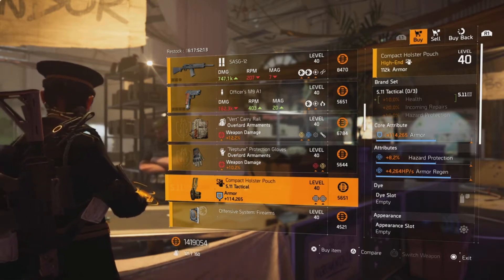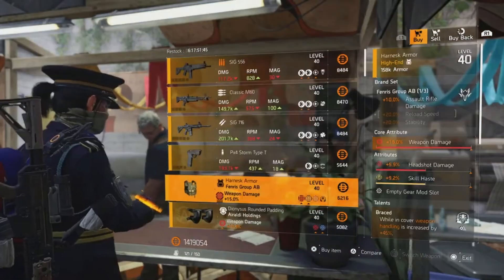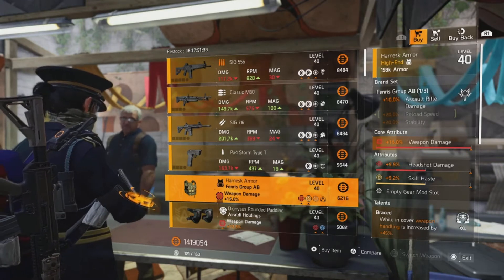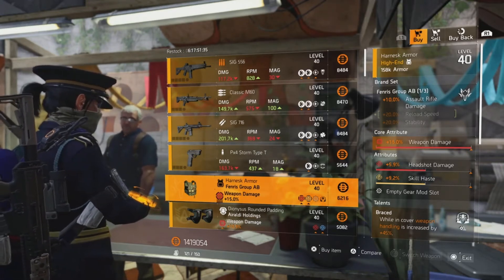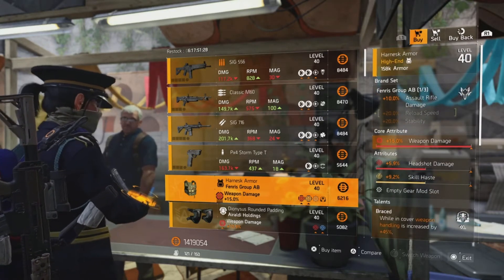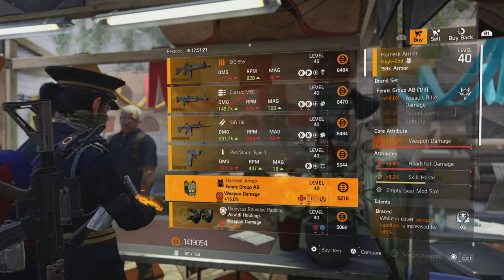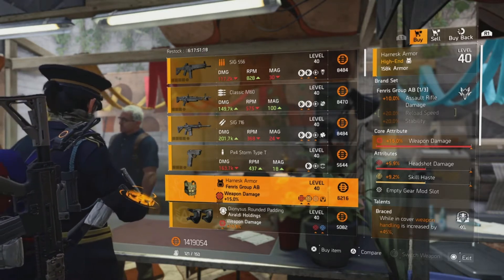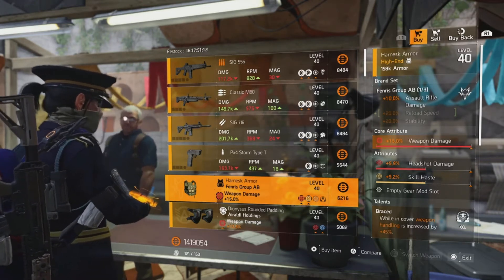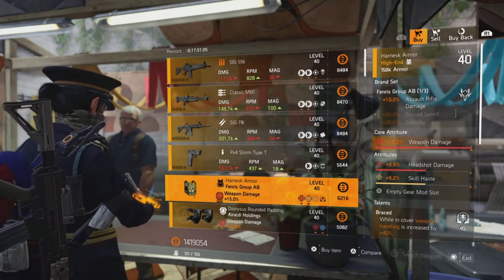The next piece is at Roy Benitez. The item I'm looking at here is the Fenris chest. It's got weapon damage maxed out, headshot damage, skill haste, and Braced. You can change the skill haste to crit damage or crit chance, and if you optimize the headshot damage you've got a great chest piece which will fit nicely into a Big Horn build — the 45% weapon handling is helpful since the Big Horn when firing isn't the most stable of weapons.